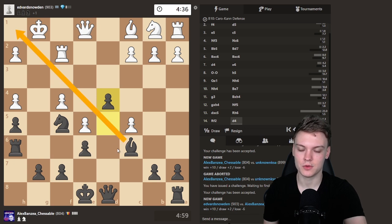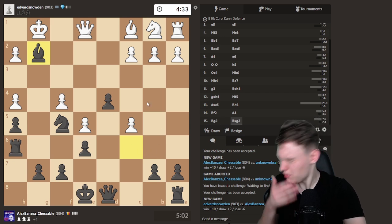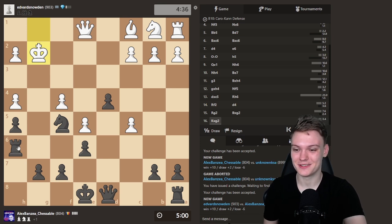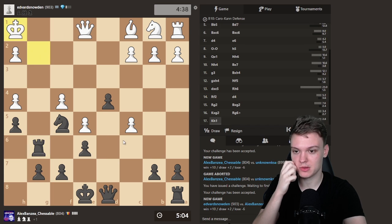Now time to go D4, open up this diagonal. Could have also taken the pawn as well. But preparing this check — King is about to get mated. I take the Rook. And now bring our Rook with check. King H1 and Queen D5 will be mate.